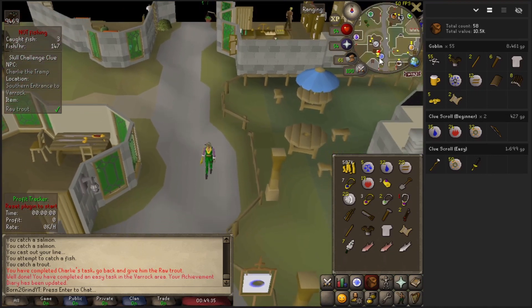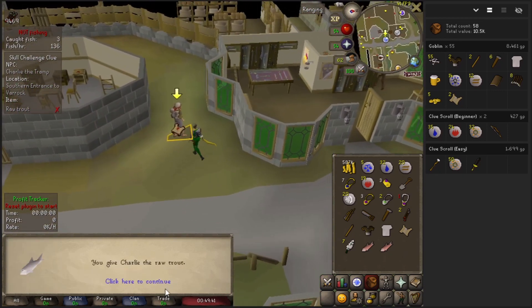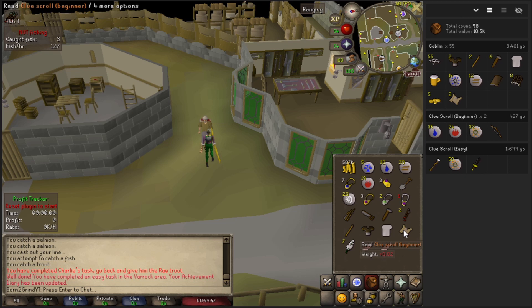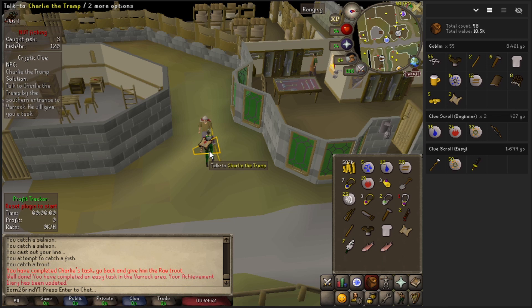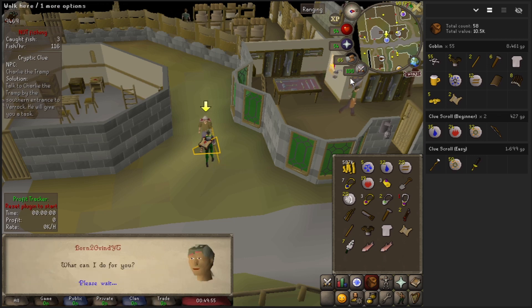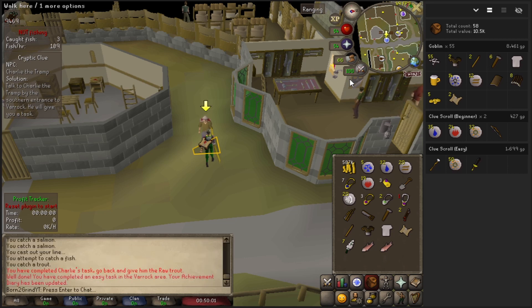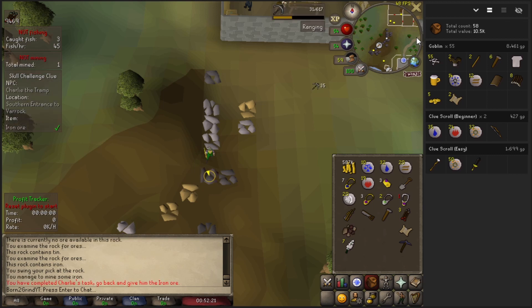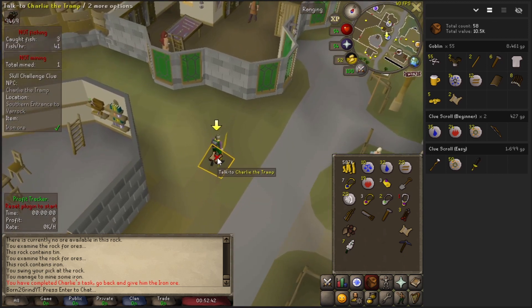Rocking out the green dragonhide with the snakeskin cap, magic bow, and Ava's accumulator — we got another clue. They really need a piece of iron ore from an iron vein mined by me, so we're going to grab our pickaxe and go to the iron mine just south of the west side of Varrock. Got our iron — run back to Charlie, hopefully we'll get a casket.